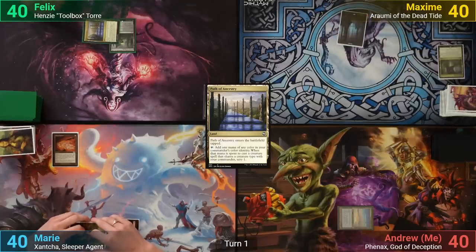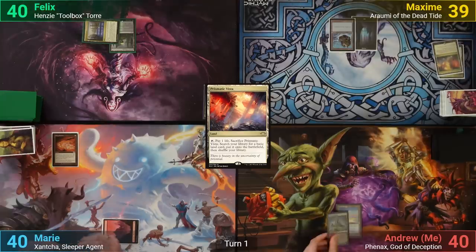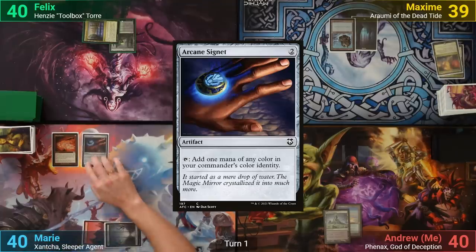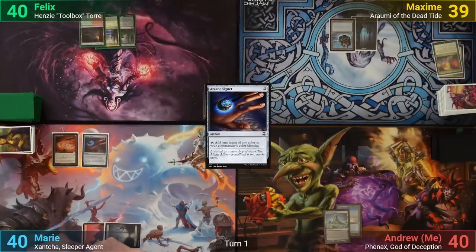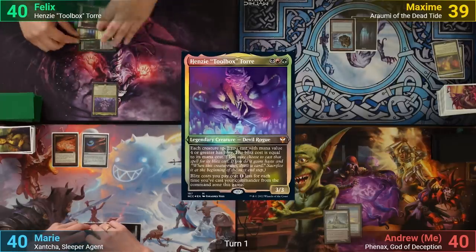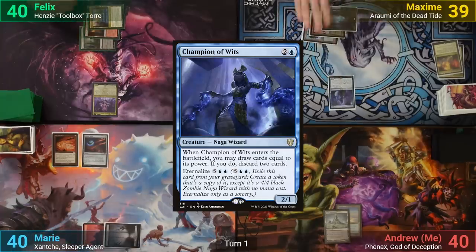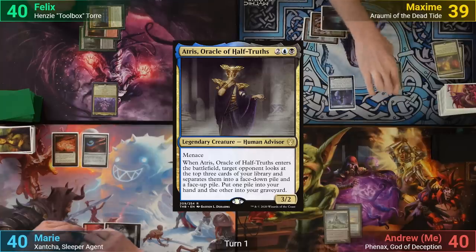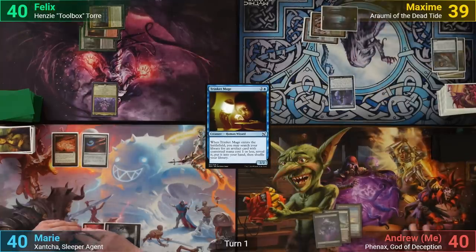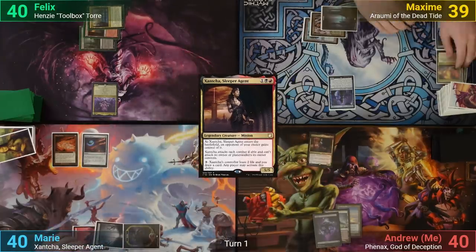Maxim draws and plays a Prismatic Vista, losing 1 life as he cracks it to find another basic. I play a Vault of Whispers. Marie plays a Swamp and casts an Arcane Signet. Felix draws, plays a Game Trail revealing a Forest, then has enough mana for Henzi, casting his commander and passing. Maxim draws, plays a Crystal Vein, and casts Champion of Wits, drawing 2 then discarding Atris and a Trinket Mage, before passing. I play a Swamp and pass. Marie plays a Swamp, casts Xantcha, and generously gifts her to me, then passes.